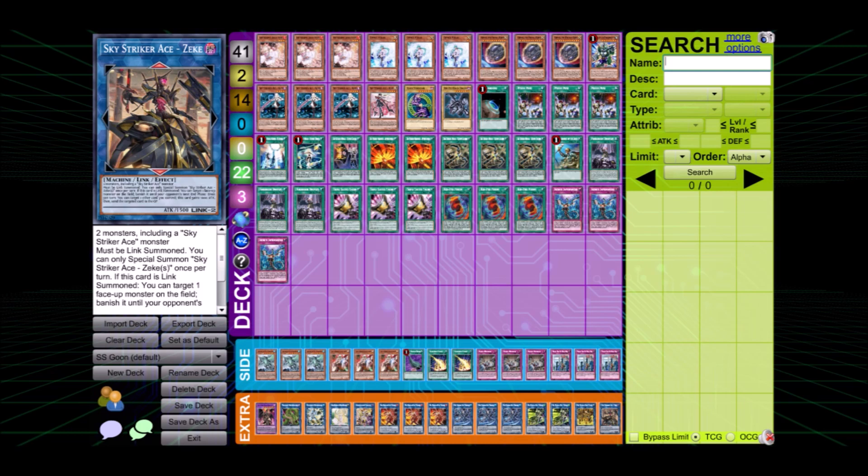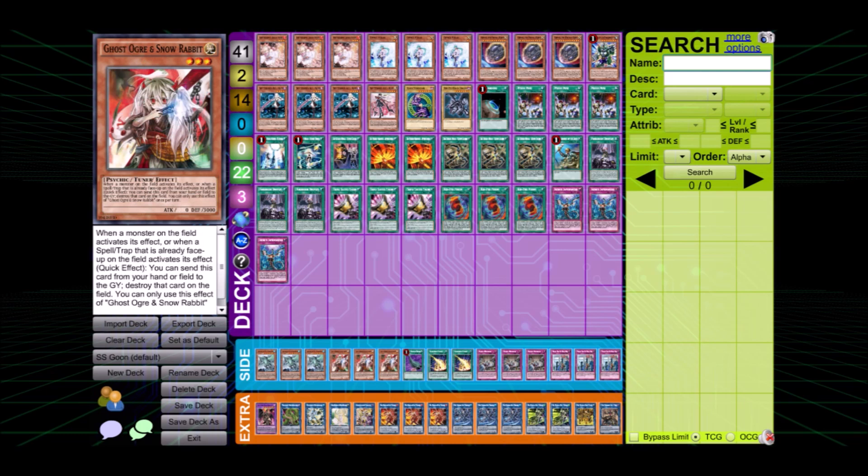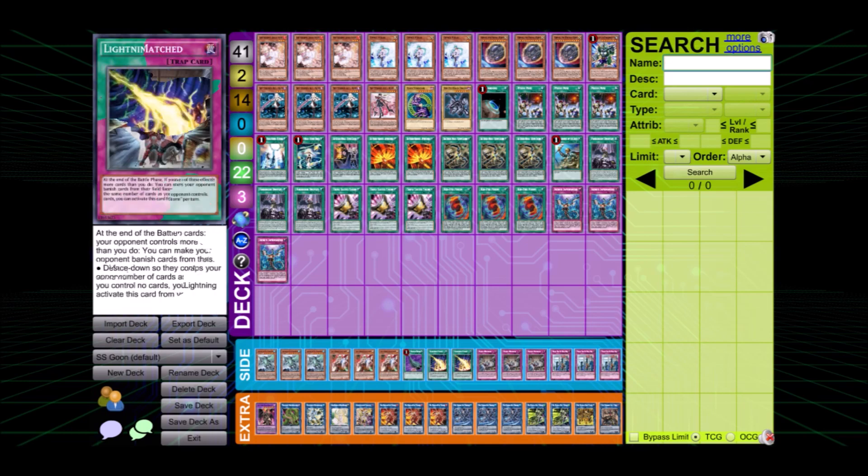The side deck starts with triple Ghost Belle and Ash Blossom - able to get rid of any possible threat, the most dangerous one being Dragoon, which does not have a proper searchable out to it - so just six cards out of 41. Next we have triple Ghost Ogre, used to have a better matchup against combo and rogue decks.